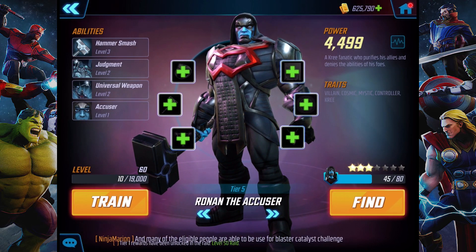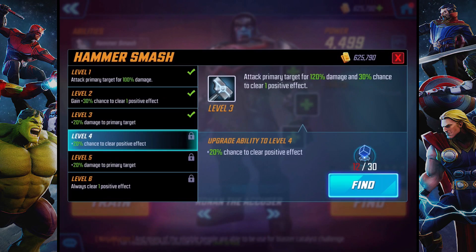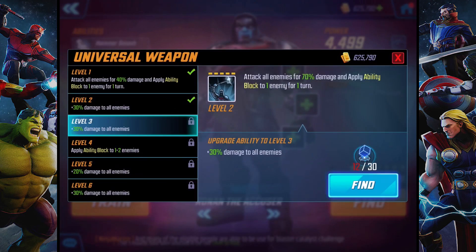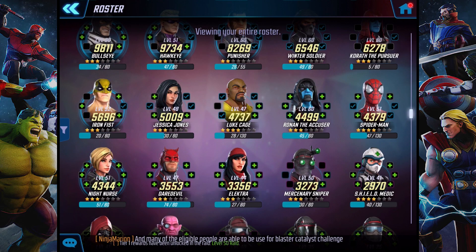Ronan the Accuser! He looks pretty cool. Maybe I could showcase both of them in one video. He's at tier five, which to me is fine. Ronan the Accuser has Hammer Smash: attack primary target for 120 damage and 30% chance to clear one positive effect. Judgment is interesting: clear all negative effects from self, heal self and all Kree allies — Kree would be Korath. Fill 5% of this character's max health. Universal Weapon: attack all enemies for 70, ability block to one enemy for one turn.